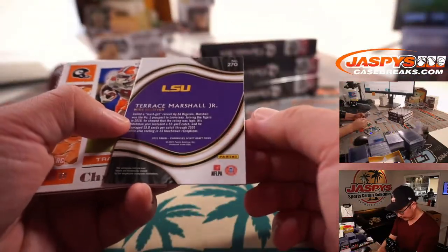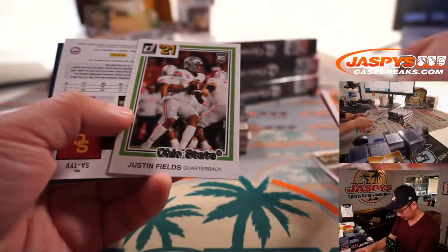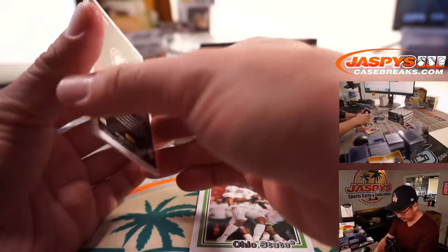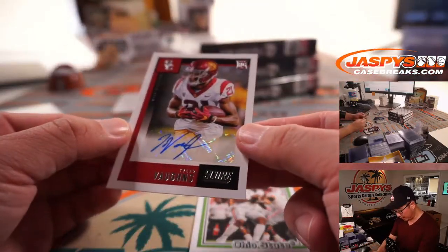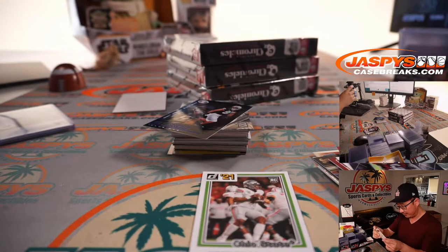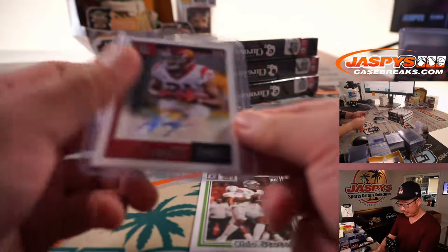That's a cool-looking Select card right there. Another Justin Fields, Devonta Smith, and a Score autograph — that's Tyler Vaughn, USC's Tyler Vaughn. USC out here, not USC on the East Coast. Viple with the Trojans, USC Trojans.